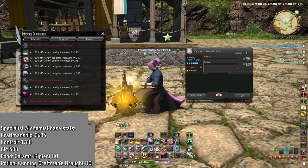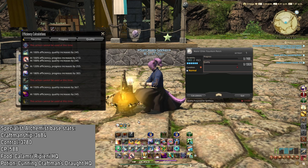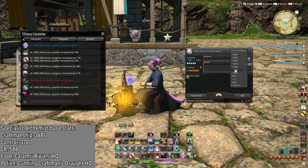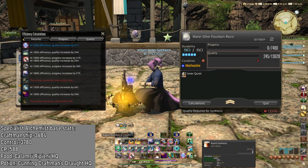Now, we don't want to start with the progress. We are not going to do the muscle memory starter. Because if we use that, we should just get the progress up and I do not feel like there is a reason to do that. What we are going to do is start with Reflect so we get inner quiet stacks. The reason we are not going to use Mume is — well, now you can see it. The Malleables will be absolutely useless with the Mume rotation because if you just finish the progress, you get all these Malleables and you don't need them.